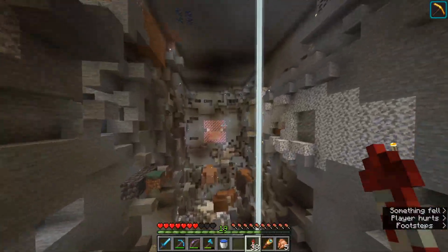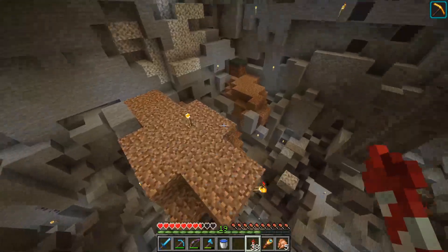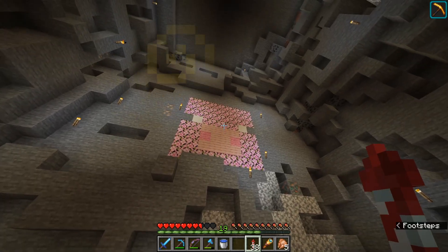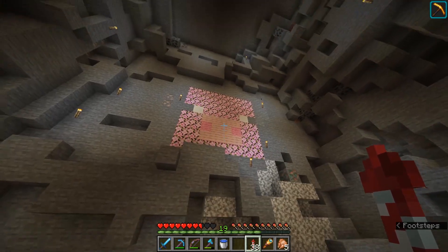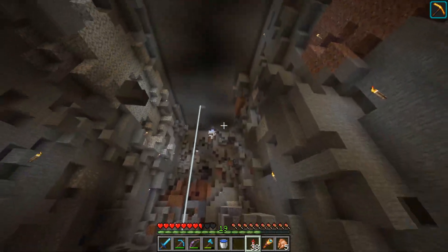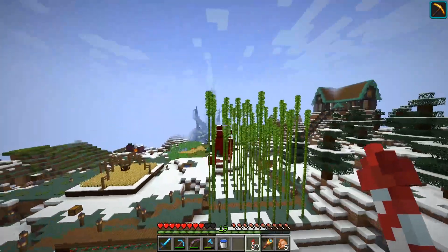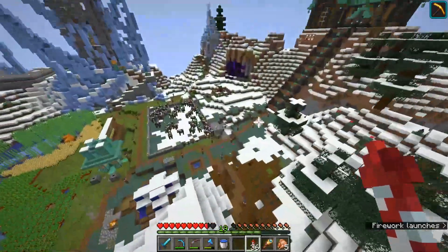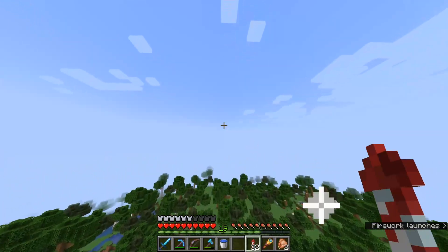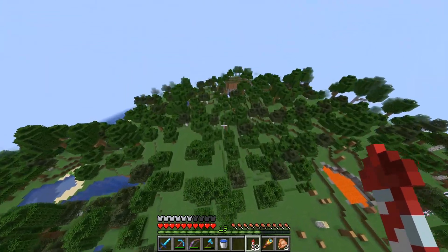Secret thing number four is wall murals. You ever have a wall in your base, around your base, or in your world like in a massive stone quarry? You can easily put a little pixel art of anything you want up there. You can use materials to make it look like it's part of the wall itself, and the way you do it is you just set it into the wall — and hey presto, you've got a pig.